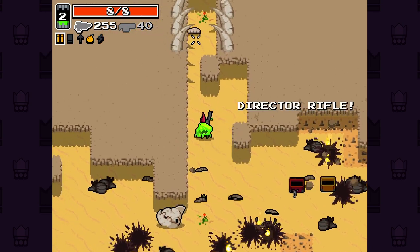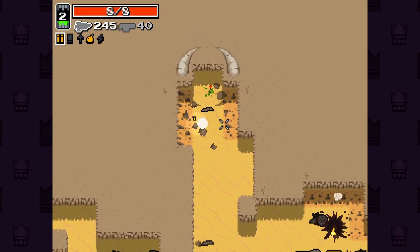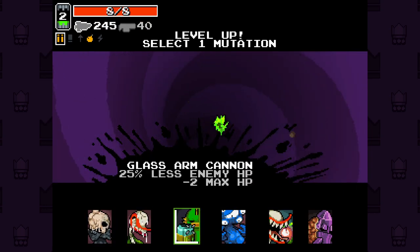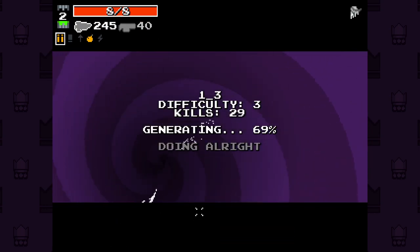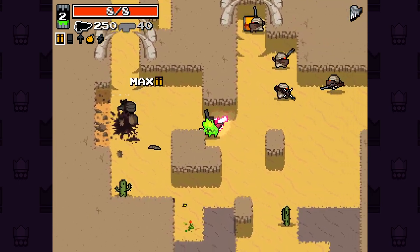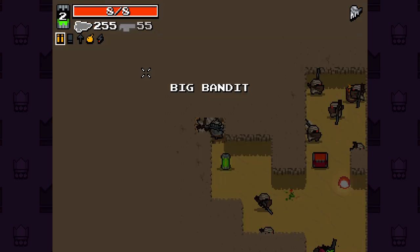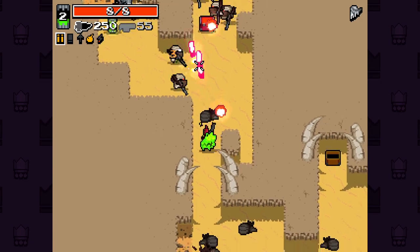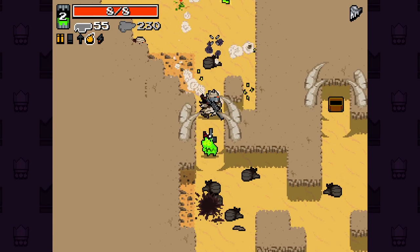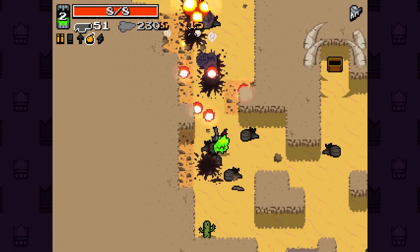Director Rifle is probably a good shout here. Being able to fire these at a little bit higher projectile velocity is going to be nice. Not exactly the best weapon in the world, but extra choice here is really nice. I'm going to take Power Craving early. I think Power Craving is really, really good for going to the crown vaults and getting extra upgrades.